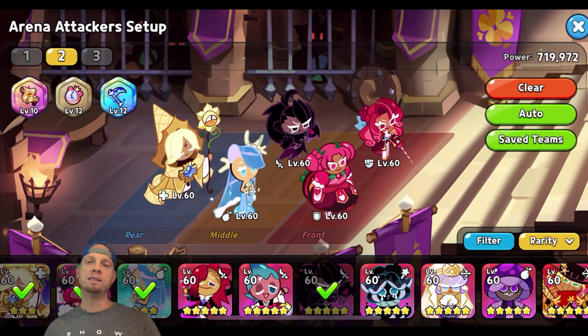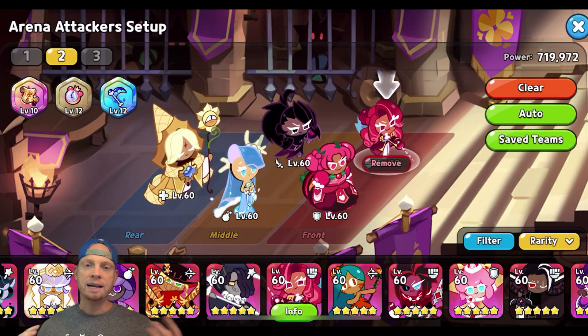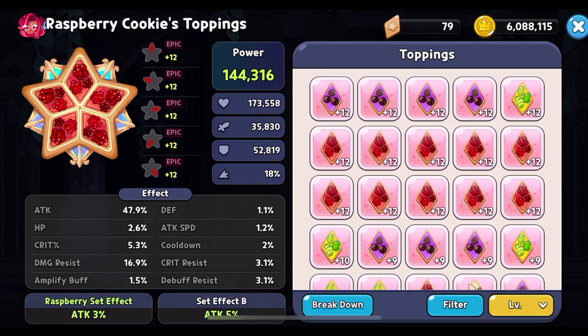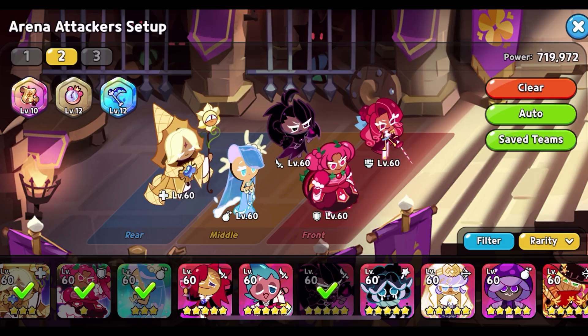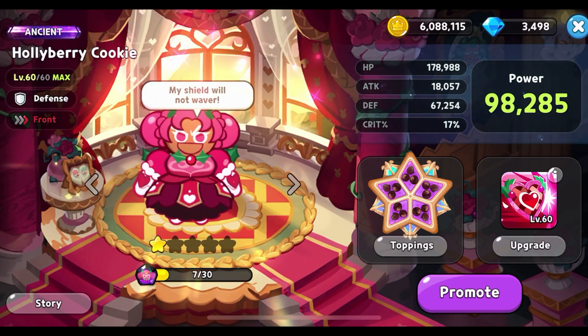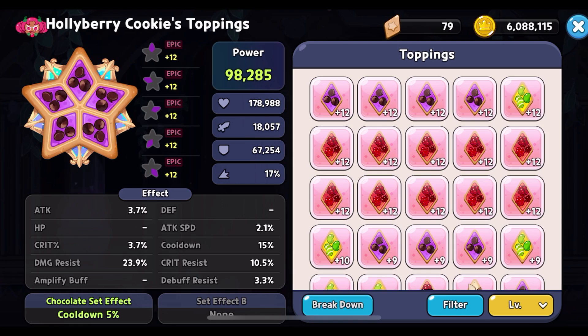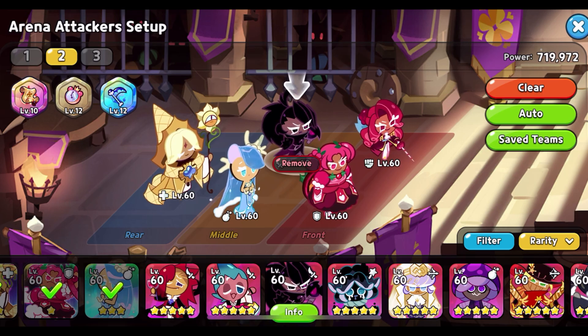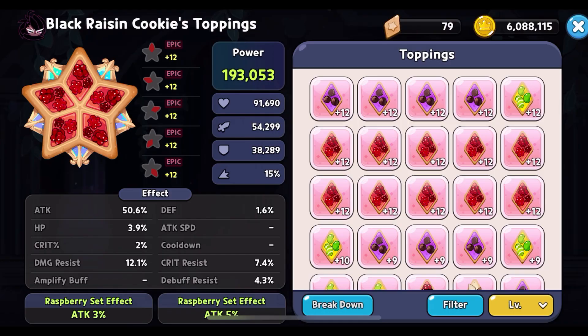Now let's talk builds. For Raspberry, I run my attack topping build — get that damage resist up as high as you can; try to get to 20%. Mine is only 16.9% — I'm going to try to get that higher. For Holly Berry, I run cooldown: I've got cooldown at 24%, damage resist as a substat, and crit resist at 10% — I'd like to get that higher.